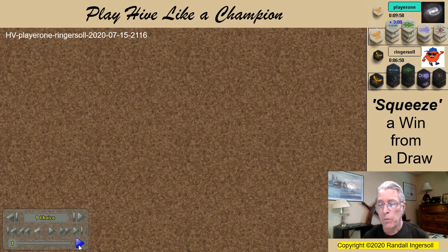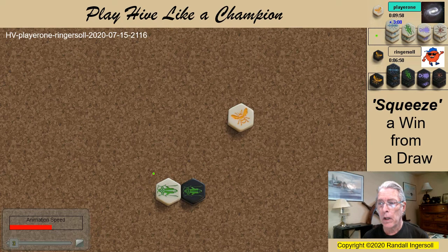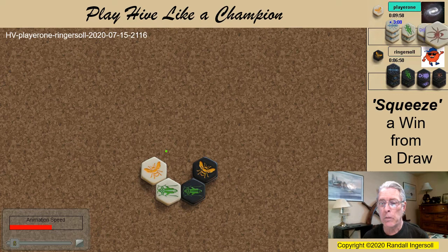Both players open with grasshoppers, followed by queens. In the game I'm playing black and so I chose a C opening, which is my usual opening. White played a spider, I played an ant, and when the white spider attacked, I went ahead and placed a second defensive grasshopper.